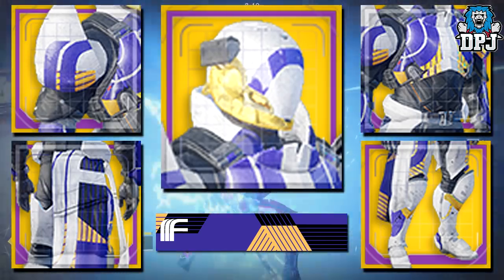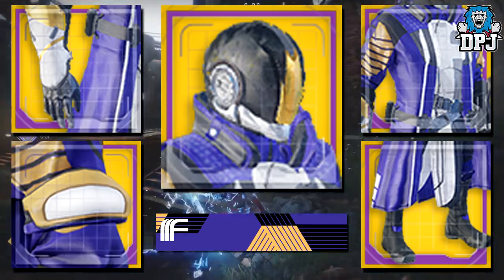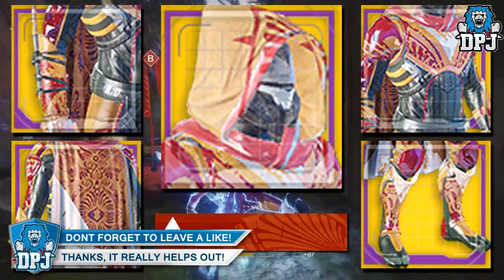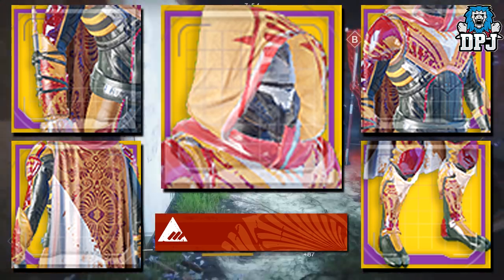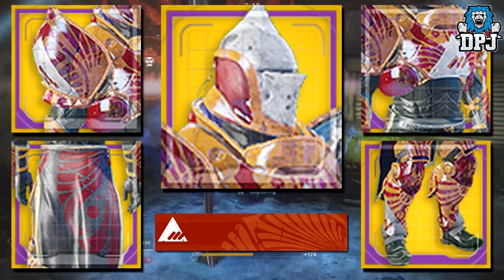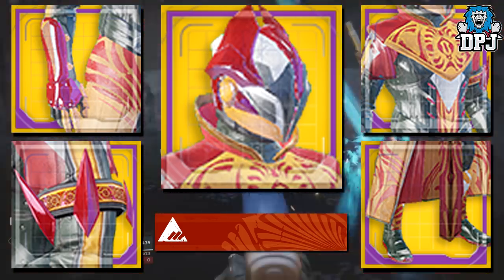The ranks for each piece are as follows: class item ornaments are tied with rank 5, leg armor ornaments with rank 10, gauntlet armor ornaments with rank 15, chest armor ornaments with rank 25, and helmet ornaments with rank 35. So there will be a lot of grinding to get these ornaments — it will be mine, I know that for damn sure.